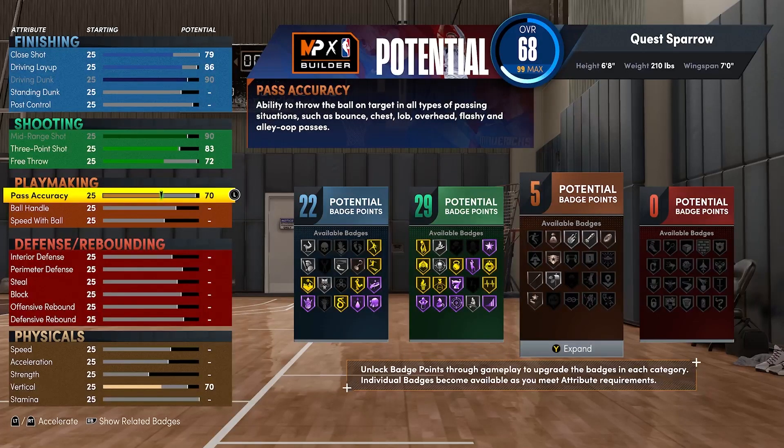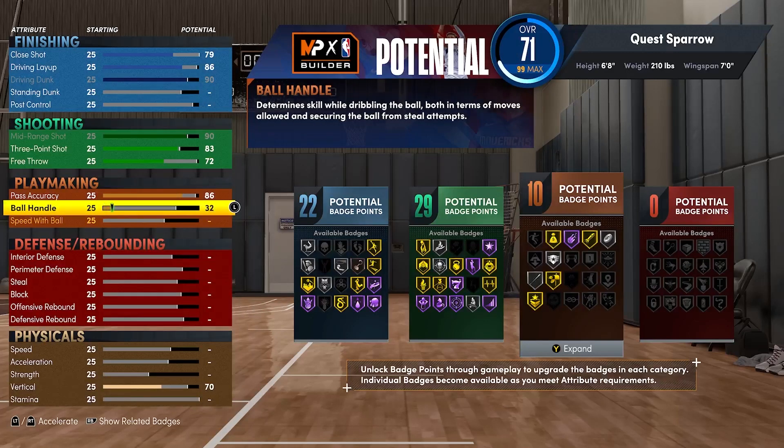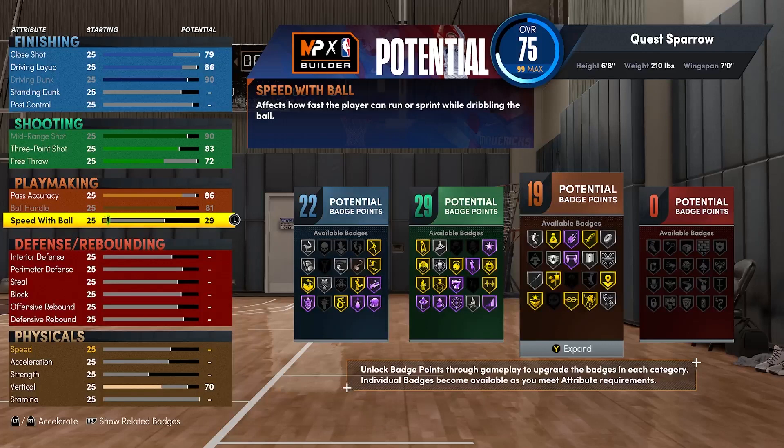Moving on to playmaking, get your pass accuracy to an 86 — it's going to give you those gold Bullet Passer badges. Ball handle, max that out to an 81. Then your speed with ball gets up to a 72 on this version; I'm going to put it to a 70. You need to get it to a 69 for that badge threshold, but I like the well-rounded 70.